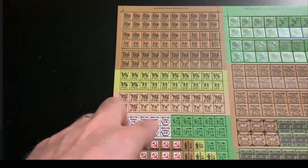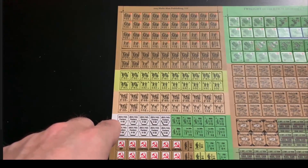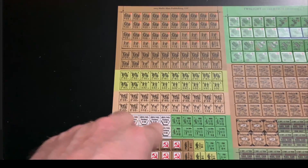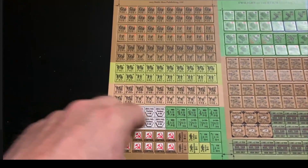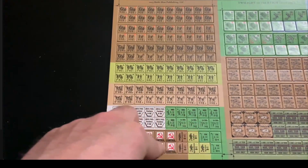We've also got factory hold-down markers, various formations, and some support weapons - possibly added because of an errata issue or just to fill space. They've also given us a couple of leaders.